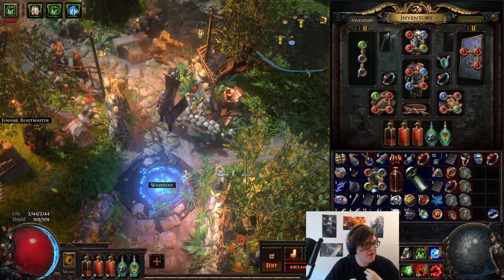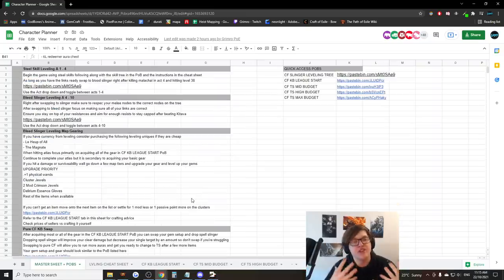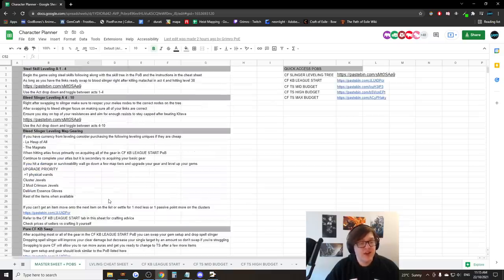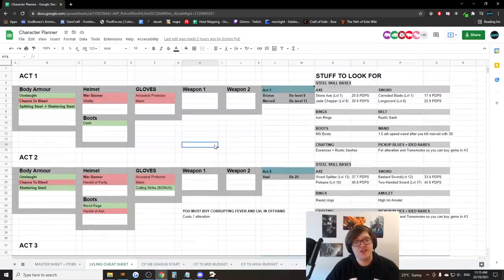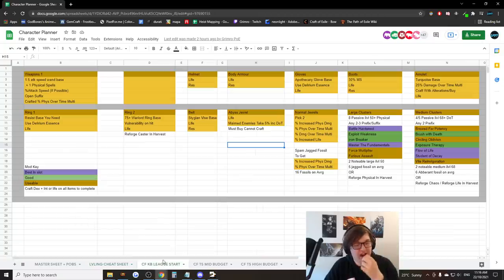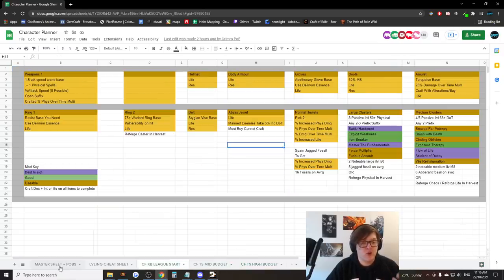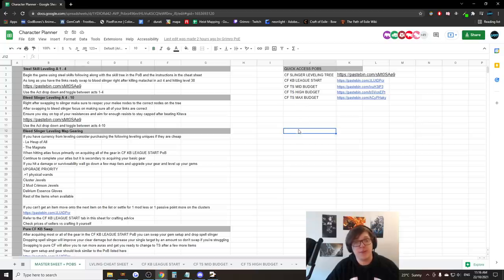In addition to all this, I have created a massive document for you guys — your source of truth for Corrupting Fever. It has a step-by-step of each stage of the build from the acts to early mapping to swapping between different builds and then upgrading your endgame character. It also has an extensive leveling cheat sheet with what gems you need, what items to look for, what level you should be at certain bosses, mini crafting guides, and notes on items to pick up. For example, for clusters I have on average how many fossils it'll take to get the nodes you need. And we have five accompanying POBs to take you through step-by-step at each of the different stages.